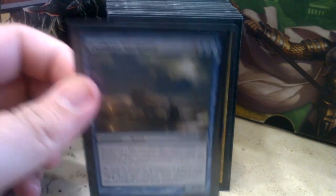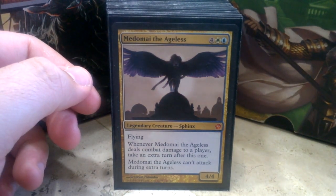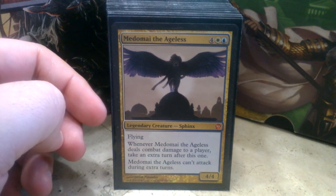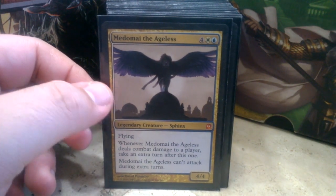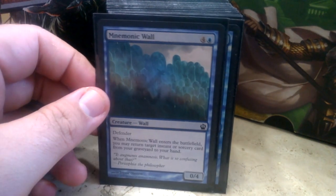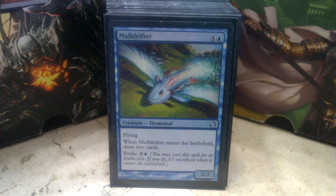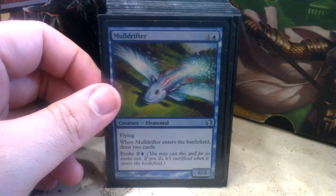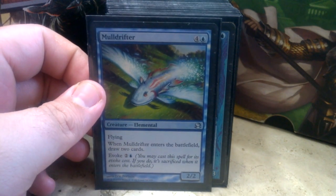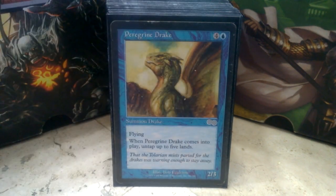Deadeye Navigator is a pretty obvious choice for a blink deck. Medomai the Ageless is a good combat trick — get him in there, he deals combat damage, and you take an extra turn. In a deck like this, that extra turn can be the insta-win you need. Mnemonic Wall is another way to get our spells back — blink it in and out of play and you pretty much have an infinite hand. Mulldrifter — comes into play, draw two cards with Evoke. You can get as many activations out of this as you want, not just with Brago, but with Mistmeadow Witch, Deadeye Navigator, and some of the spells you run.